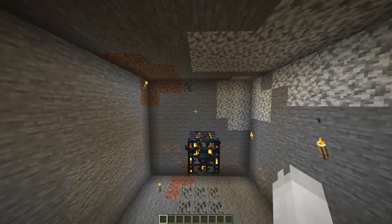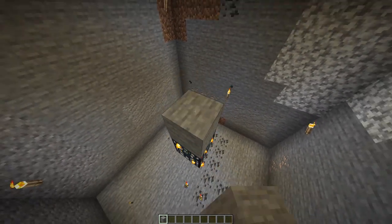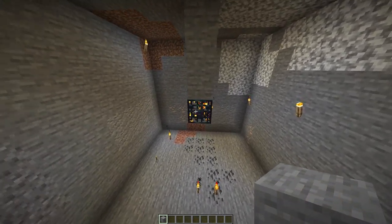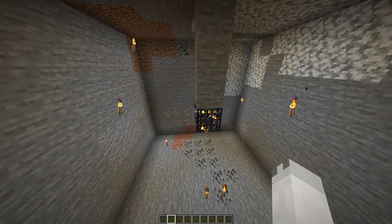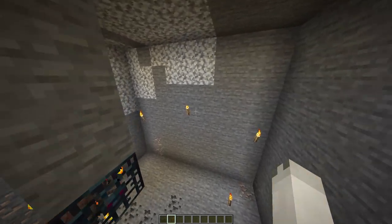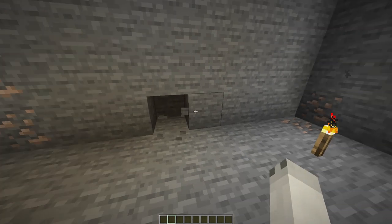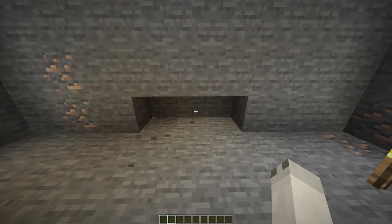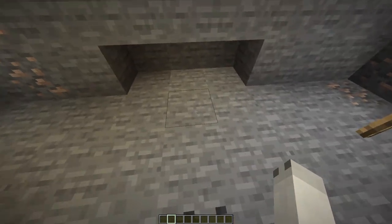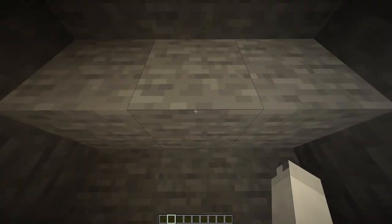Okay, you want to start by grabbing any sort of block and create a three high pillar going straight up directly above the spawner, like this, so that the spiders do not spawn directly on top of the spawner and get stuck there, because that is super annoying. Now once you have done that, come to the side that you want to kill your spiders from. Go to the center and dig out three — one, two, three — so you have a center one and one on each side.